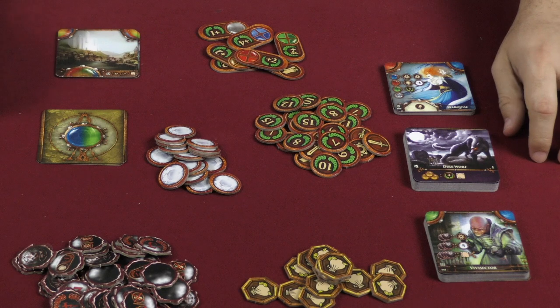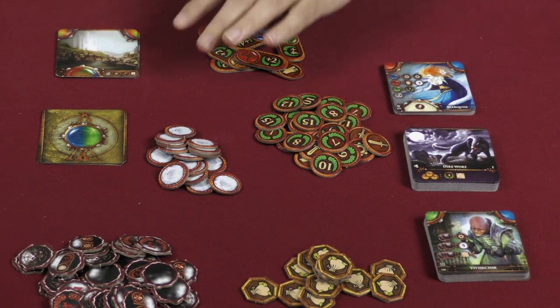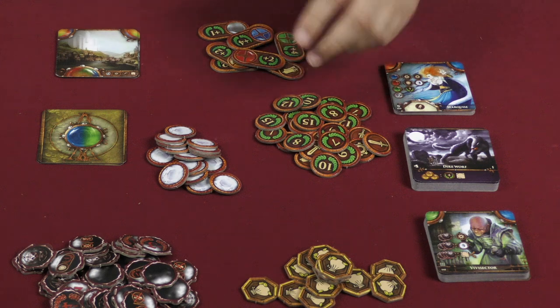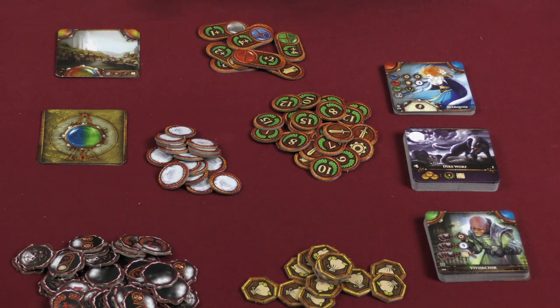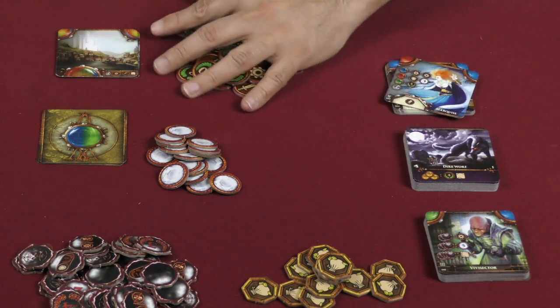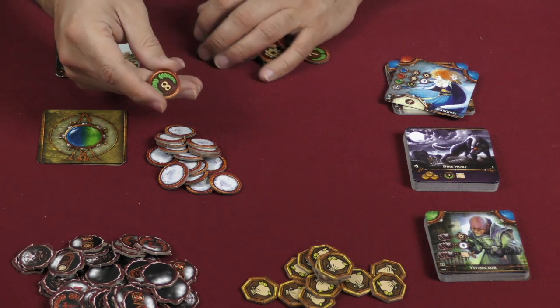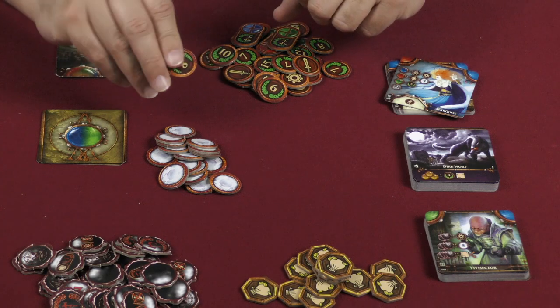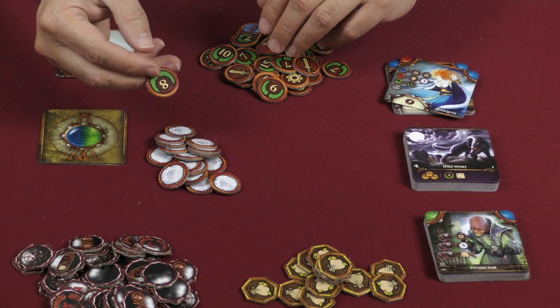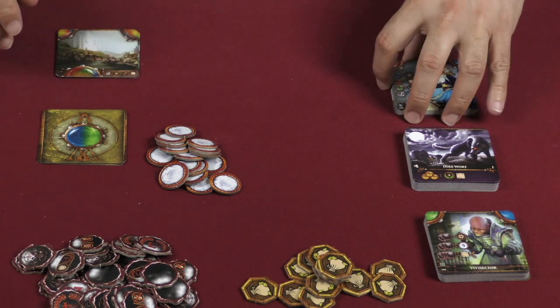Here is everything you're going to get in the expansion. You're going to have some new tokens — basically more of the same as you have already in the base game: victory points, some with swords and shields, the science tokens, all of that. They do have a slight difference in coloration — these are a little bit more orange than the original printing of those tokens.